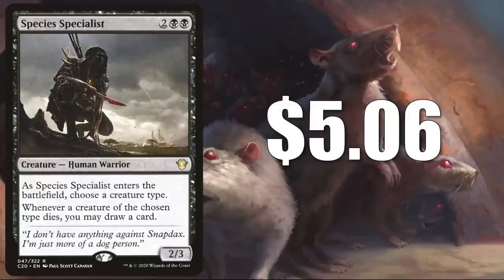Species Specialist is at $5.06 currently. This is not a rat, but it is a great way to keep your hand stocked if you're playing a rat commander build — like Marrow-Gnawer, for example. This is in a number of other commander decks too, like Chatterfang, Squirrel General or Toxroll the Corrosive.